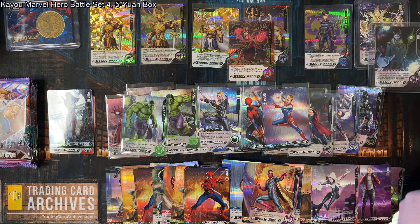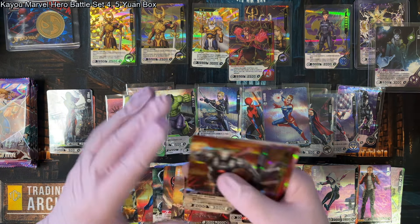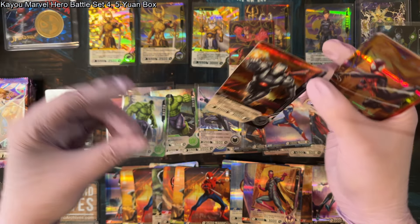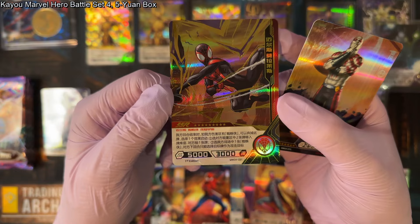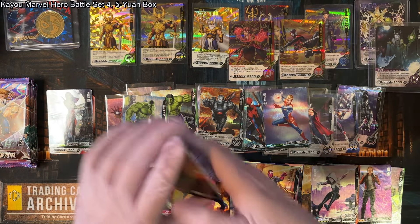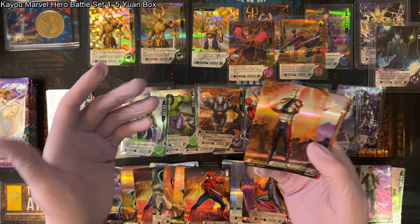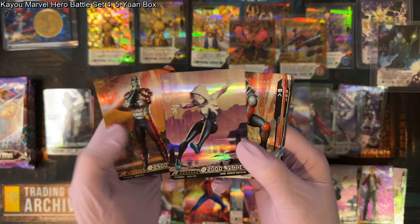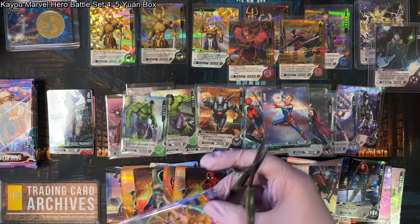We should still have an MR somewhere in this box — unless it was searched, then that MR won't be here. Depending on the character on the MR, it could make or break the success of the box. This is one of the lower cost boxes I've opened in a while of Hero Battle. I still remember I opened a Spider-Man box — that's set three — and by the end we had opened like $200 of cards, conservatively. It was insane. Unfortunately you cannot do that every time, but you can try.